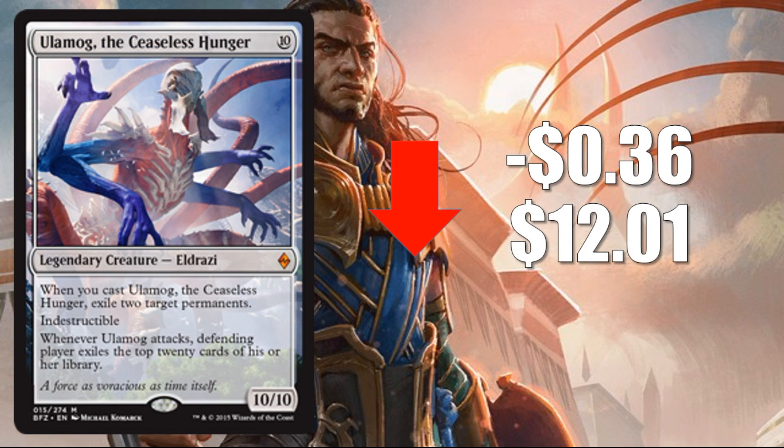Number three: Ulamog, the Ceaseless Hunger, down 36 cents to $12.01. This card has seen a pretty big slide over the last couple of months as we moved closer to rotation, which is to be expected. It did hold a little value compared to other rotating cards because it was seeing success in ramp decks. Now players are starting to sell off copies to pick up cards for the new meta. I don't expect it to slide much more — it sees play outside of Standard in Eldrazi Tron in Modern and Legacy Eldrazi Stompy. The card has utility and will slowly start rising over time.